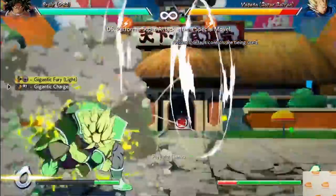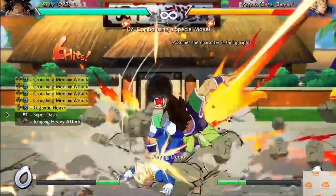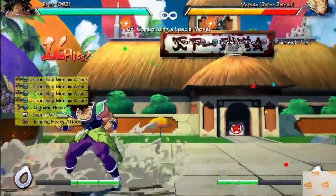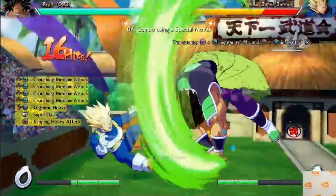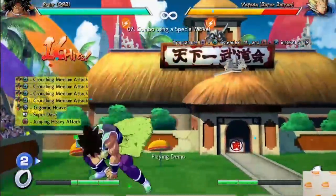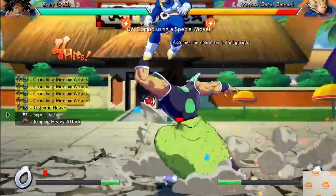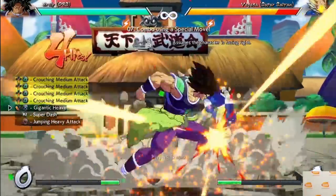Combo challenge number seven shows off an interesting mechanic that I believe is unique to Dragon Ball Super Broly himself, and that is that he has a 2M that can be repeated multiple times — up to four times exactly. With the crouching medium attack, he tries to step on his opponent, and you can stop anywhere between one and four. So if you want to go two into a grab, that's fine — it'll catch your opponent off guard. Three into a grab, or just the full four. Really just another aspect of Broly's game that's testing you to predict when he's going to go for something different. And then of course we see his Gigantic Ki, which just drags them across the ground into the corner — great for a pressure character like Broly since the corner limits their options and the grab game really excels. We also see his jumping heavy attack, which still looks amazing.